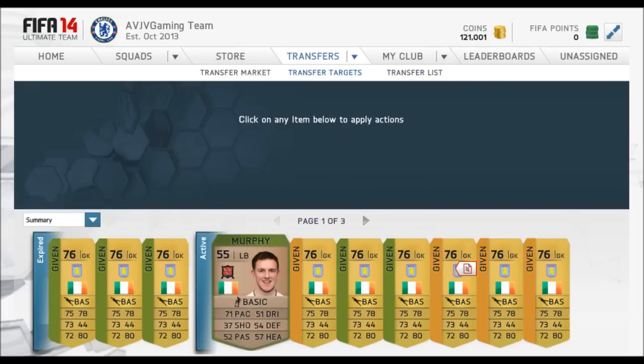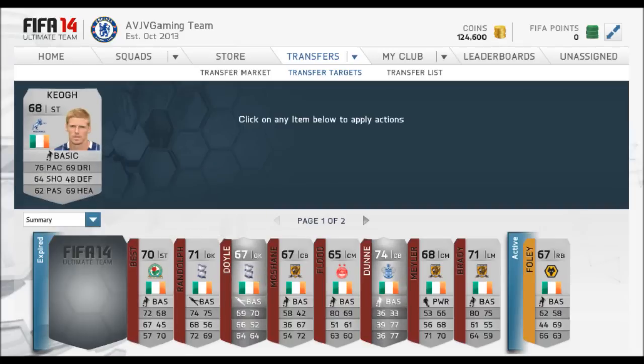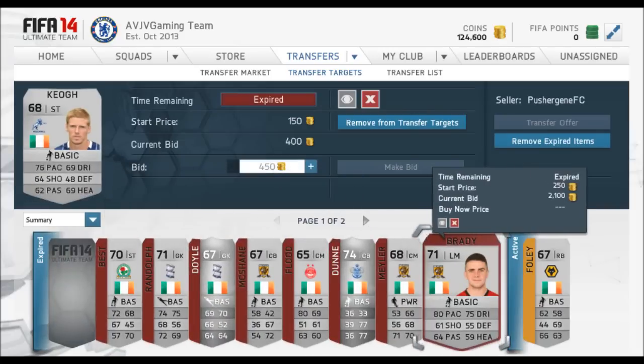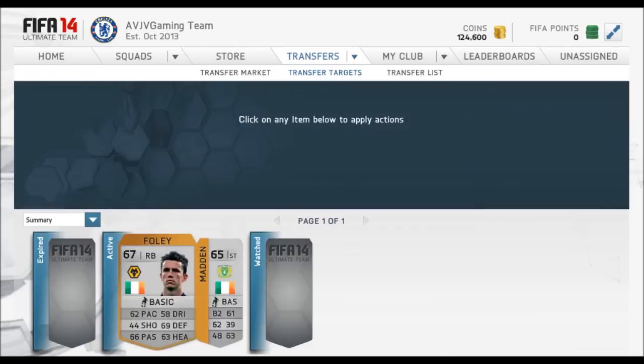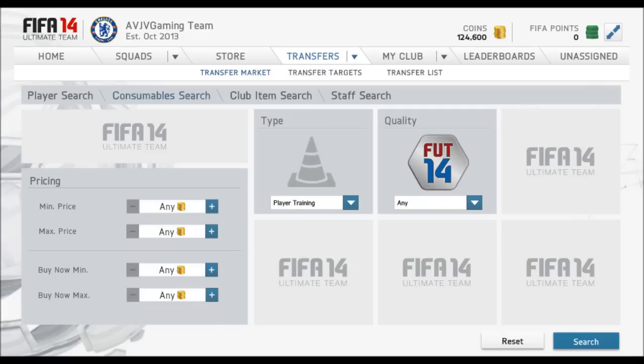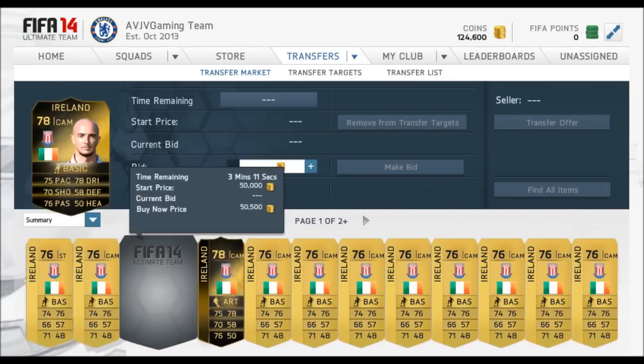Keep your squads to a bare minimum cost. Players like McGeady will probably go up to 8k - right now he's around 4,600. Try keeping an eye on the market - you can find the occasional one listed for 1,000 coins on buy now and snatch them instantly. If you're trading today you can make 3,000 coins on one McGeady in the space of a few minutes.